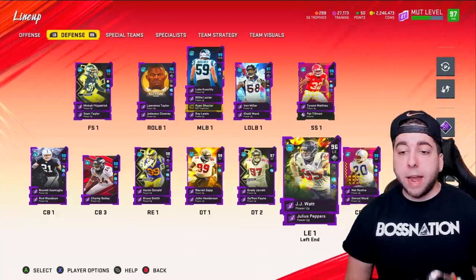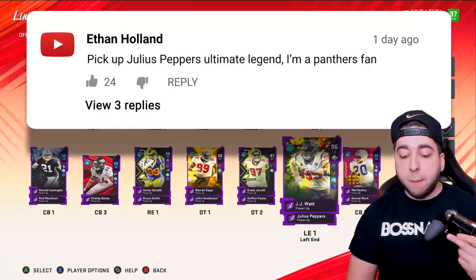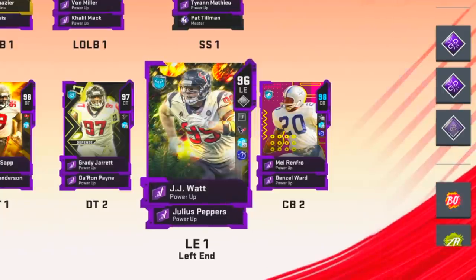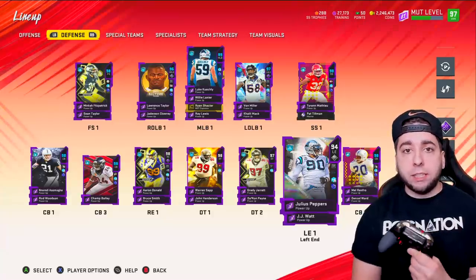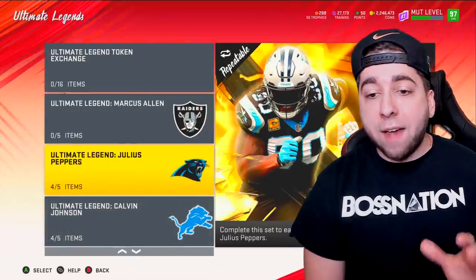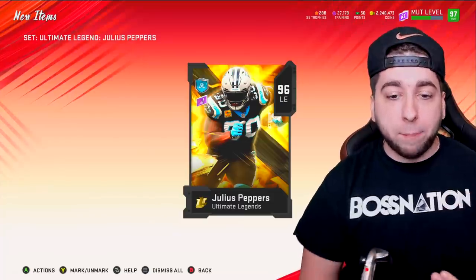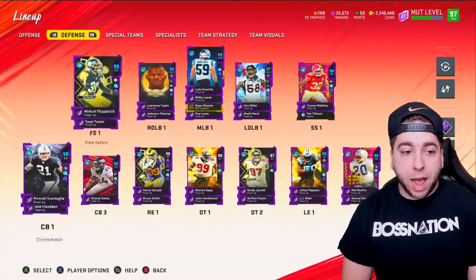We got a comment from Ethan who said pick up Julius Peppers Ultimate Legend — he's a Panthers fan and would be glad to see him on the team. JJ Watt is currently our starter, but we're making Julius Peppers the starter and benching JJ Watt. Instead of buying the card from the auction house, I actually have every single piece to complete the set. Julius Peppers is officially on our team — the second big move of the day.